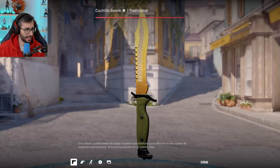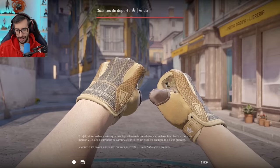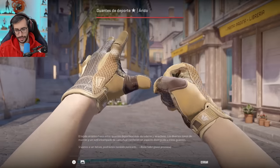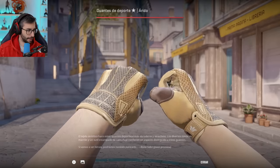What gloves does Lolito have? Some arid ones, of course, in Factory New condition. Without a doubt, we are discovering what Lolito's favorite color is. Very few people have yellow-themed inventories — normally people go for green, red, blue, et cetera.